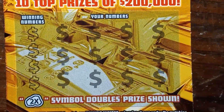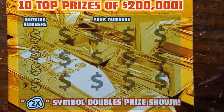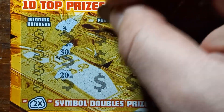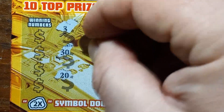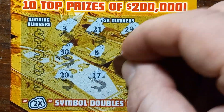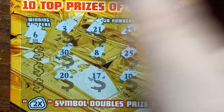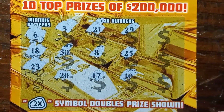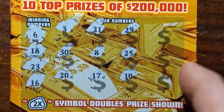Triple zero black box, beginning of the book — there were 10 top prizes of $200,000. I don't think any remain at this point. We start off with a 3, a 30, a 20, a 21, an 8, 17, 29, 25, and a 10. Checking for matches: 6 — no. 18 — no. 23 — no. Last chance, 16. Well, black box triple zero — we start off with nothing.